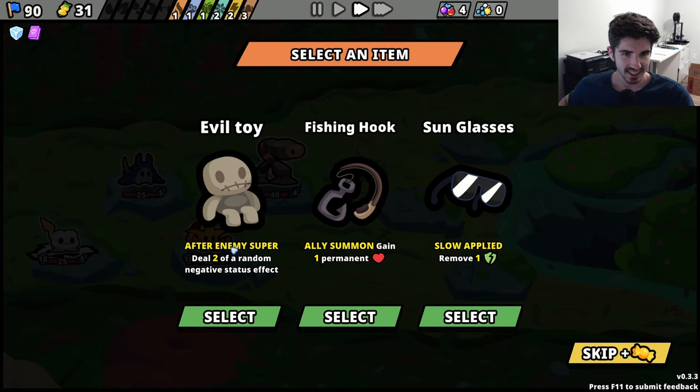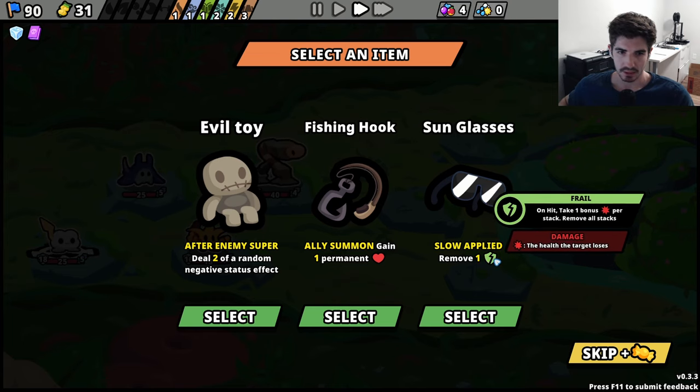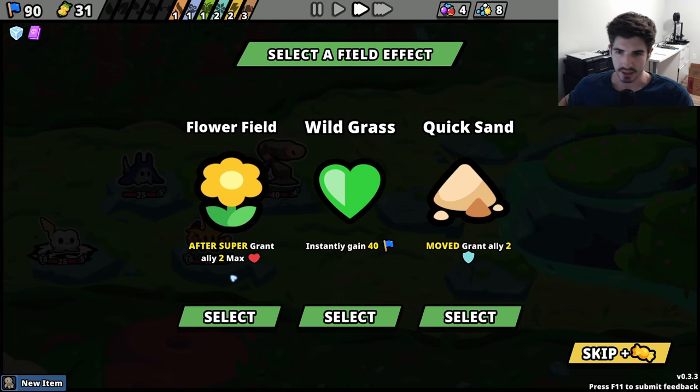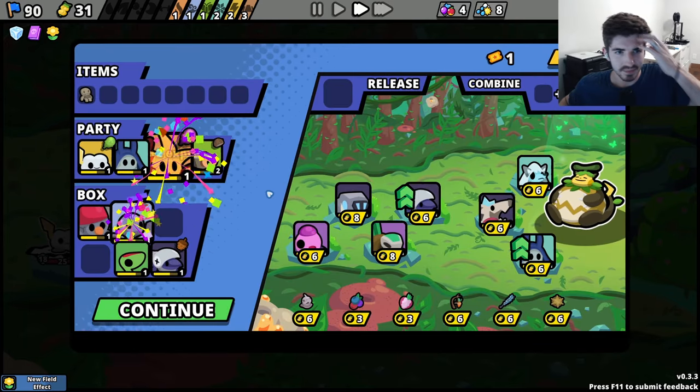Evil toy - field 2 of a random negative status effect. You gain permanent health on ally summon - that's cool, not for this build but definitely cool in the future. We're not really applying slow. I guess we just go evil toy here. Now this is the one we care about - the field effect. Well, these aren't that exciting. We'll go flower field - it's okay.